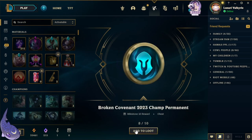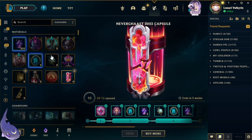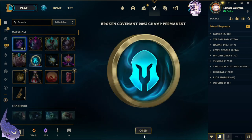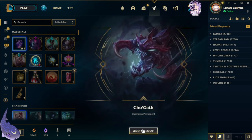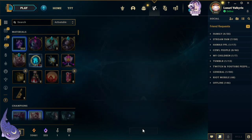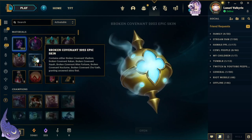Another champ permanent, another epic skin, and 20 mythic essence. Let's open these — we got Rakan, Shoge, and Misfortune.